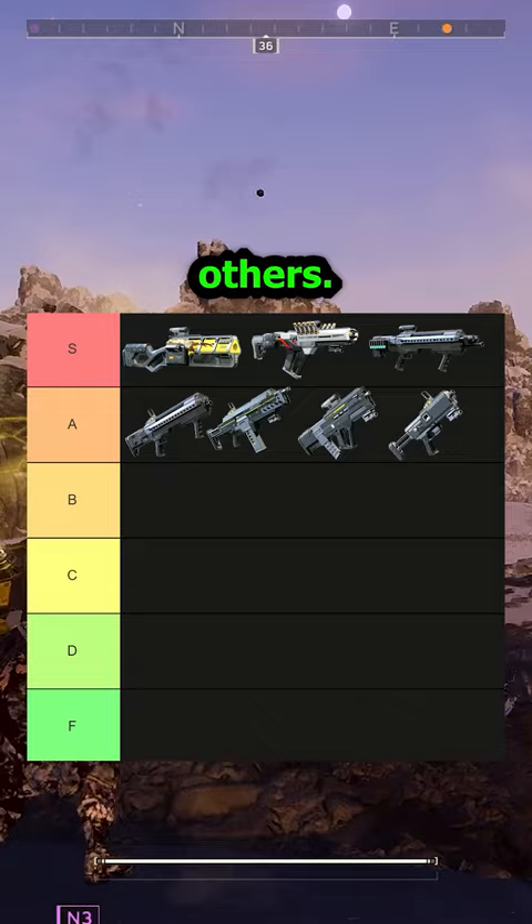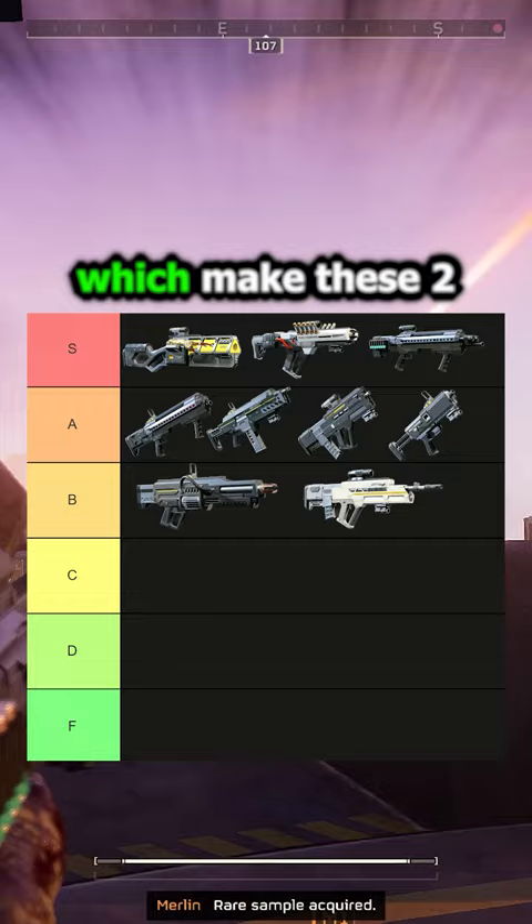In the B tier, we have the Arc-12 Blitzer and the Liberator Penetrator. Neither are bad, but there are just better shotguns and ARs that exist, which make these two seem like not very appealing options to me.